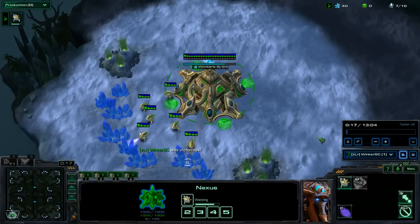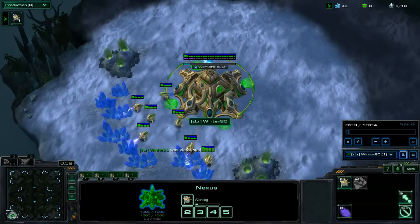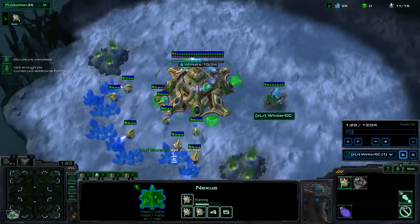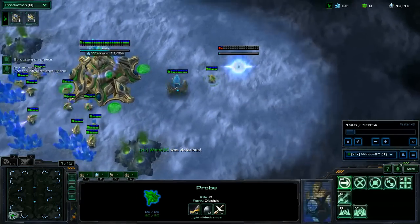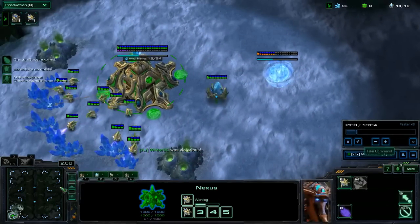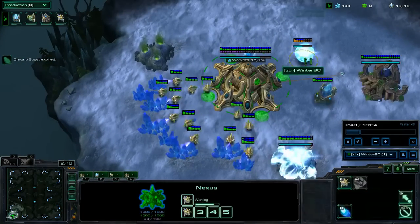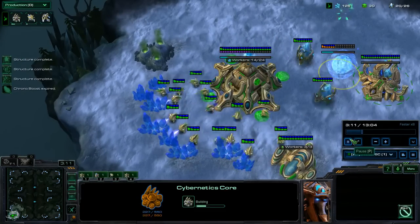Hey everyone, I'm Winter and this is a quick tip for a safe PvT build order inspired by Rain — pretty much copied from Rain — just starting out, Chrono boosting, getting a 13 gate, scouting around for proxies after that anywhere outside the base, and then going directly into a Mothership core.